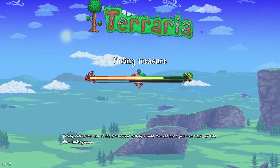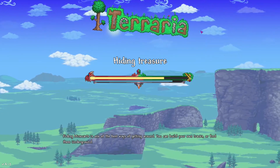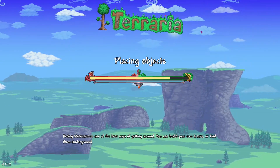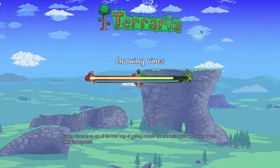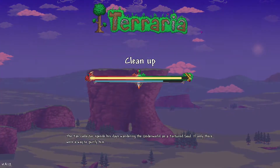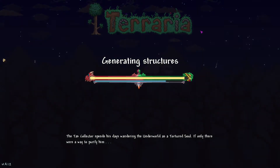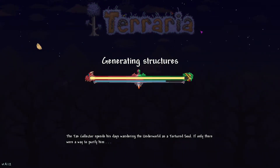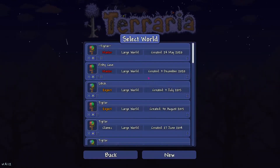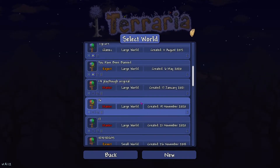My end goal for the character I think will be to obtain a universal pylon. So that would entail completing the bestiary to a hundred percent and coming across all different enemies and critters and everything in the game. So that would be really cool if I could do that, but it will take quite some time. We'll see how it goes, but I'm pretty excited. It's always fun starting a new Terraria world.